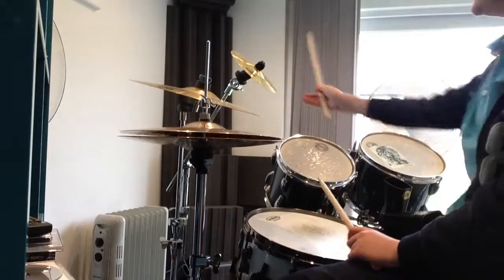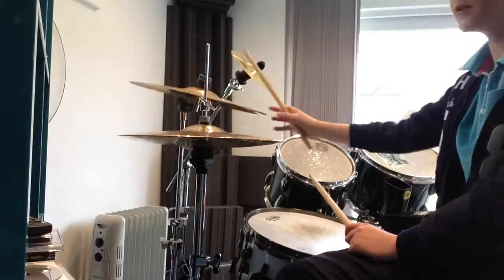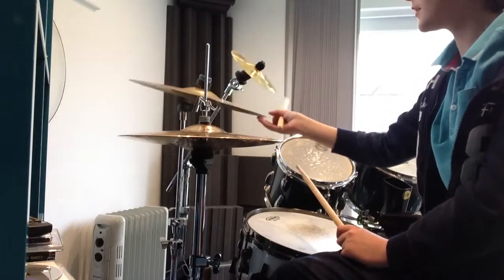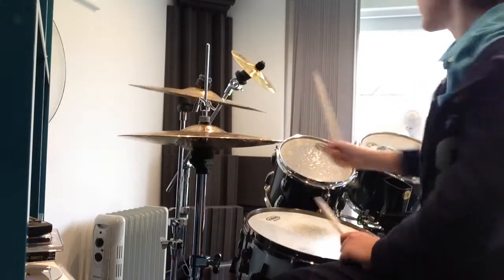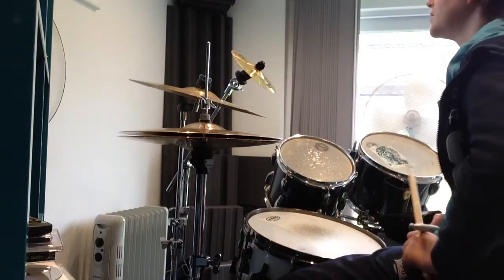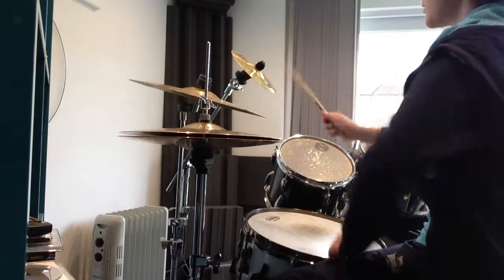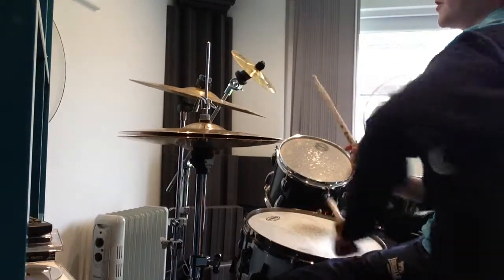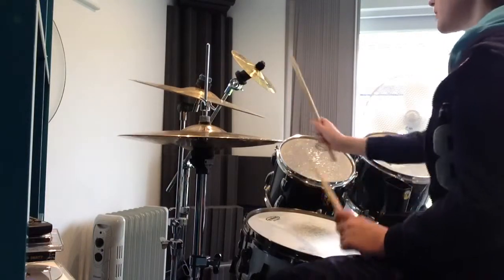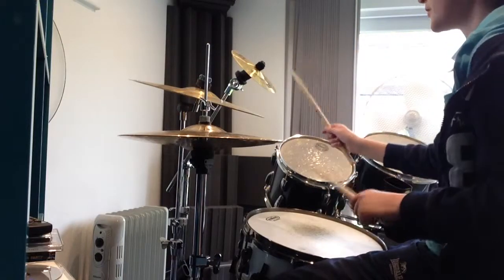First, you're going to need either a splash — this little thing here — or a trash. My trash doesn't work properly because it's got a massive chunk out of it because I've hit it so much. It's a really old cymbal. So you can use the crash or the splash. I'm going to use the splash because the crash doesn't work properly. Let's just turn that away — I don't like seeing it anymore. So first, what you're going to do is hit the snare and the splash at the same time.